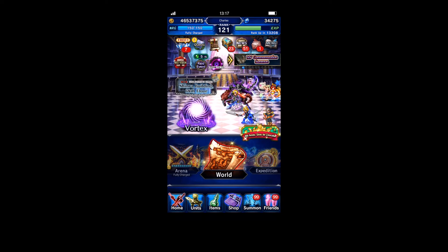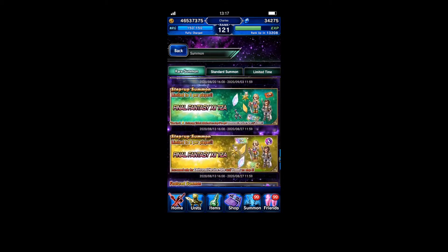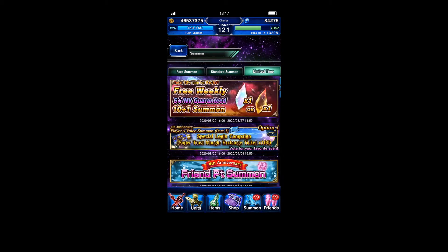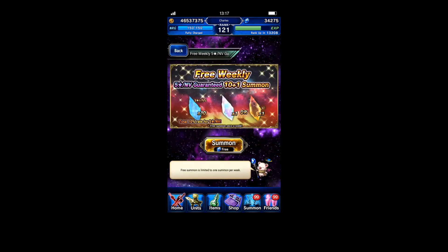Welcome back to another FFBE video. The new unit today is Cloud from Final Fantasy 7 Remake and it's a NeoVision unit - I think it's the first one. He is really insanely good, so we're gonna pull for him. But first of all, we have a lot of free summoning pulls, so we're gonna do those first.